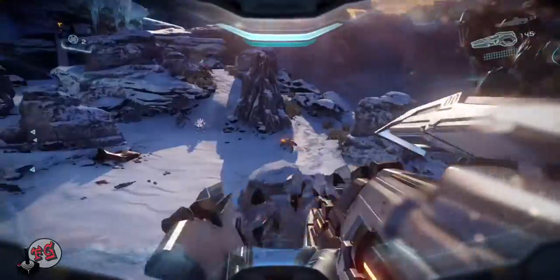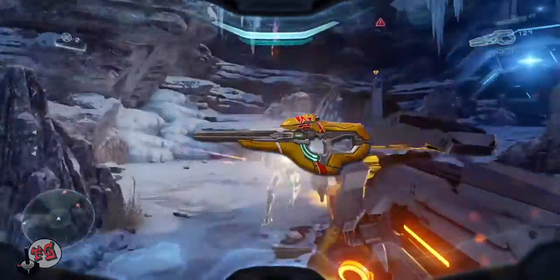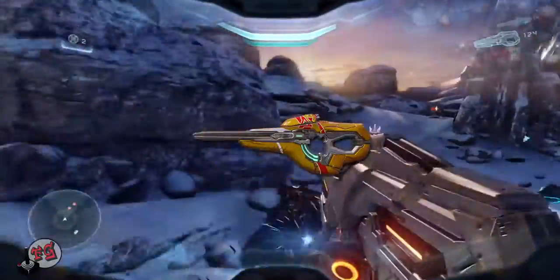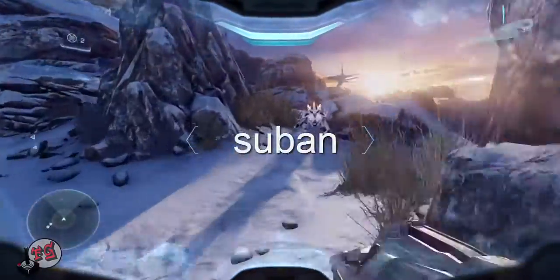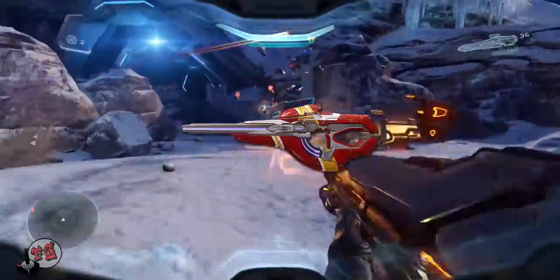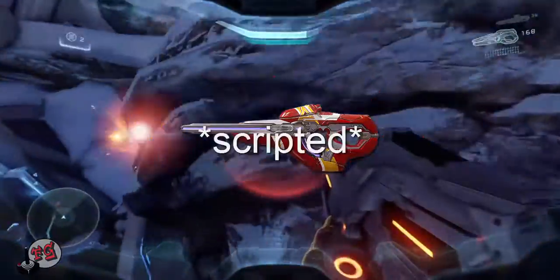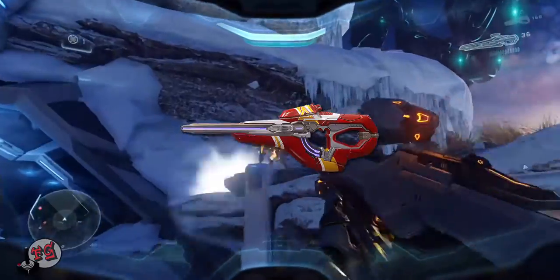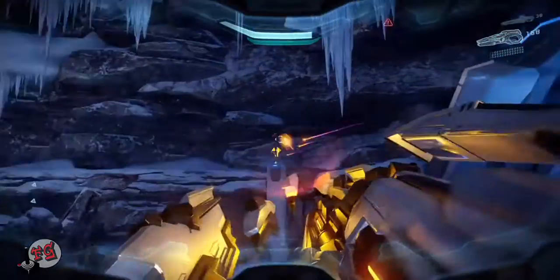There are also new carbine variants, like the Reign of Oblivion, which is an uncommon rarity — it's an upgraded carbine with fully automatic action and an extended magazine, which is interesting. And the Blood of Subban, which is rare, is an advanced carbine that fires armor-piercing needle shards; if multiple shards quickly strike a target, they create a super combined explosion. It reminds me of the Needle Rifle from Halo Reach.